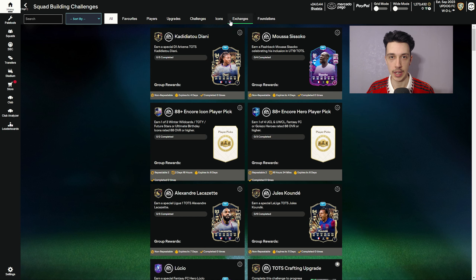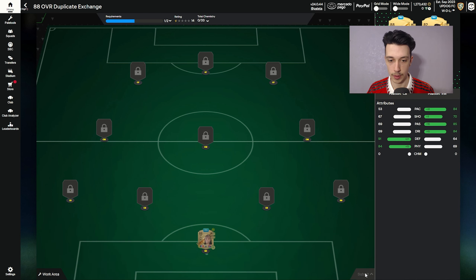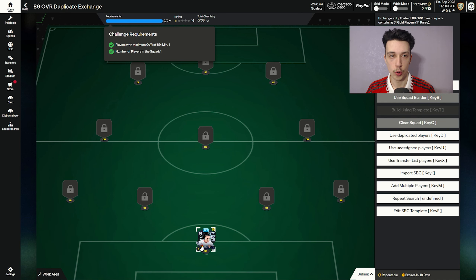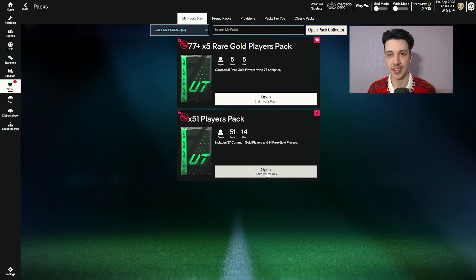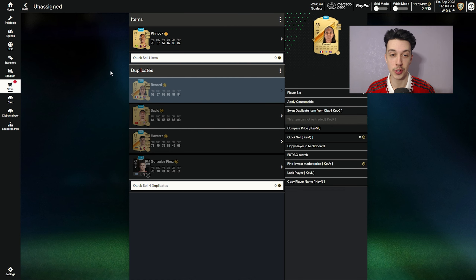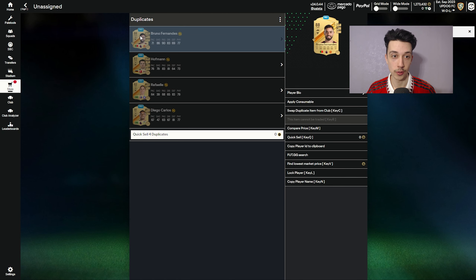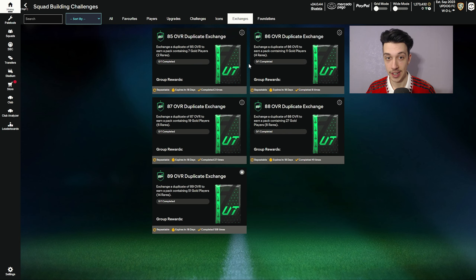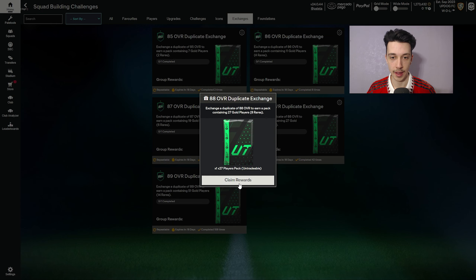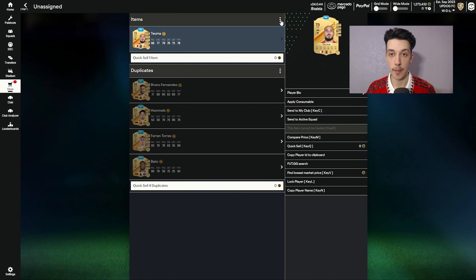We get an 88 Renard - nice - and it's a dupe, so we'll stick that into the exchange and get ourselves a 27-gold pack. We swap in Baltimore and get an 87 Bethmeade. We're going to stick the 92 Prieto into the 89 exchange, which gives us the 51 player pack. We rip that open and we get a Renard again - that can go into an exchange as well. From the 27-player pack we get an 85 and an 84, plus another ATA - an 88 into an exchange to get another ATA, you cannot complain.